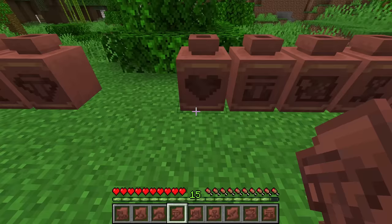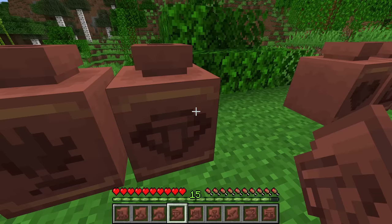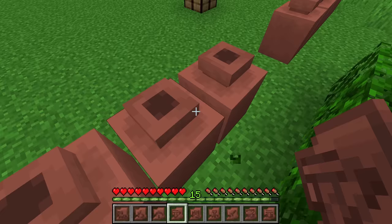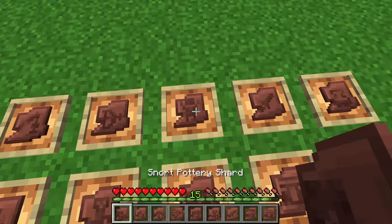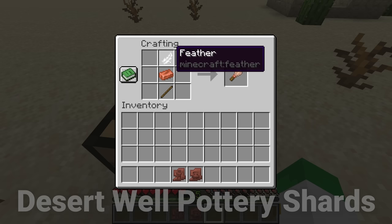You'll also notice a yellowish-brown line on either side of the pattern — a pretty indentation you only get on decorated sides, not on non-decorated sides of the pot. To find all these pottery shards we need to practice some archaeology, starting by crafting a brush with a feather, a copper ingot, and a stick.